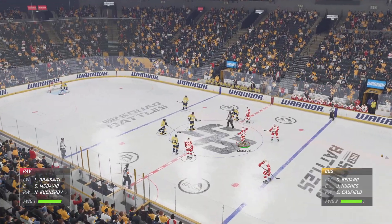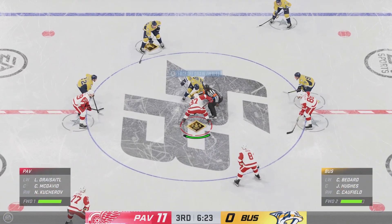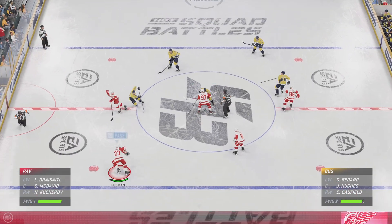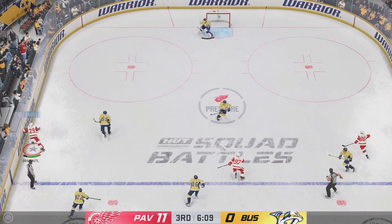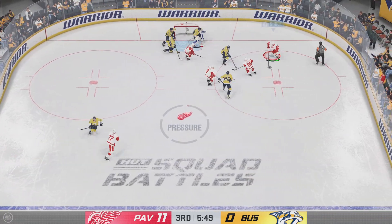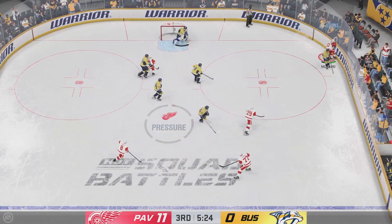The Red Wings continue to attack the net here in period number three, adding yet another goal to their score. In all areas of the game they've been terrific tonight, James. I've also enjoyed the communication we're seeing on the ice — not just the body language, but also the vocalness. They're creating all over the ice, and it's been real fun to watch. Moza to Kucherov.